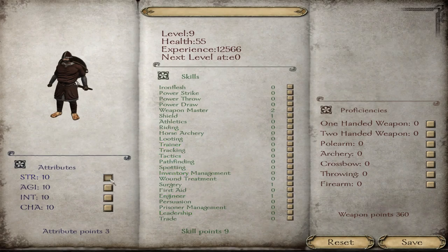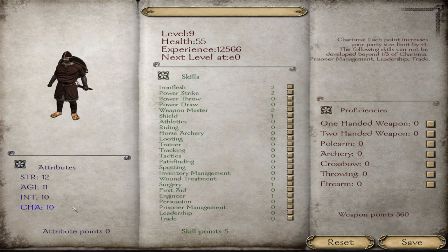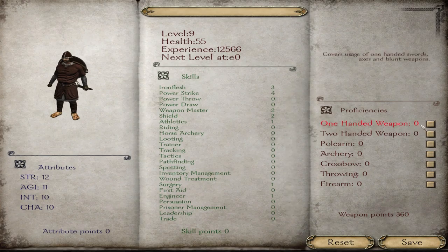We want to go Strength, then a little bit of Agility, and we're going to go Iron Flesh, Power Strike. Actually, I guess I should be dumping into Intellect, because it's going to be better to get a ton of points in Intellect and be able to max out Iron Flesh and Power Strike. But we want them to be able to absolutely take a hit. We want a little bit of Athletics and a little bit of Shield, but we want them to be able to dish it out, because that's their primary purpose.